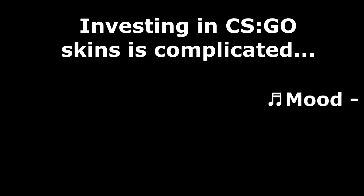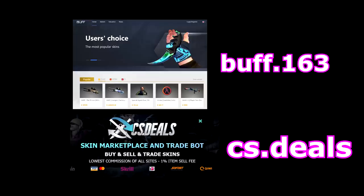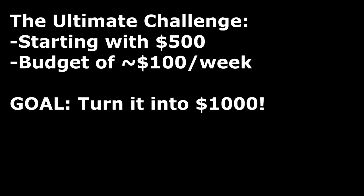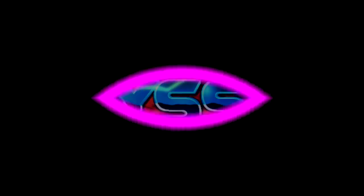Investing in CSGO skins is complicated, but not necessarily difficult. With the use of third-party marketplaces such as Buff and CS Deals, you can get skins for a lot cheaper than you normally would on the Steam Community Market, which only increases your profit margins from initial cash. I decided to take on the ultimate challenge: starting from $500 with a budget of around $100 USD every week, I'm trying to double my money and make $1,000 off of CSGO investing only. This is Investment Odyssey.